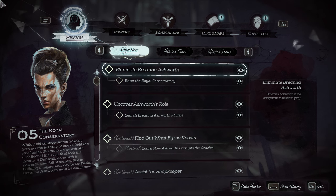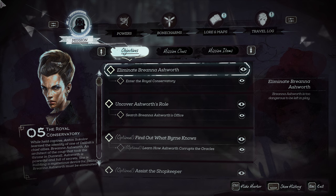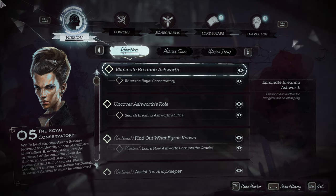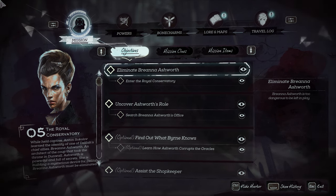Hey, what's up, everybody? We are back today tracking down all the blueprints that are available during the mission, the Royal Conservatory. For this mission, there's going to be three blueprints that you can track down, the first of which you're going to obtain just outside the Royal Conservatory.